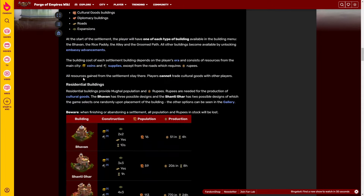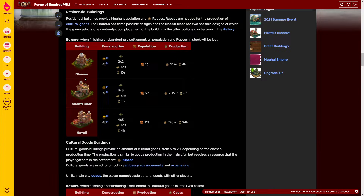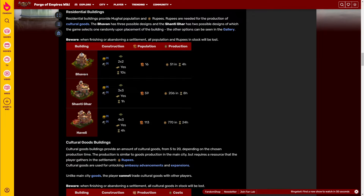You have three residential buildings. You start with the Bavan — it's 2 by 2, it has a decent amount of population at 16, and it produces 51 rupees. In the beginning, in the first couple of days in fact, this will be your main source of rupees, which is a little bit unfortunate — it makes the start of this settlement very slow.